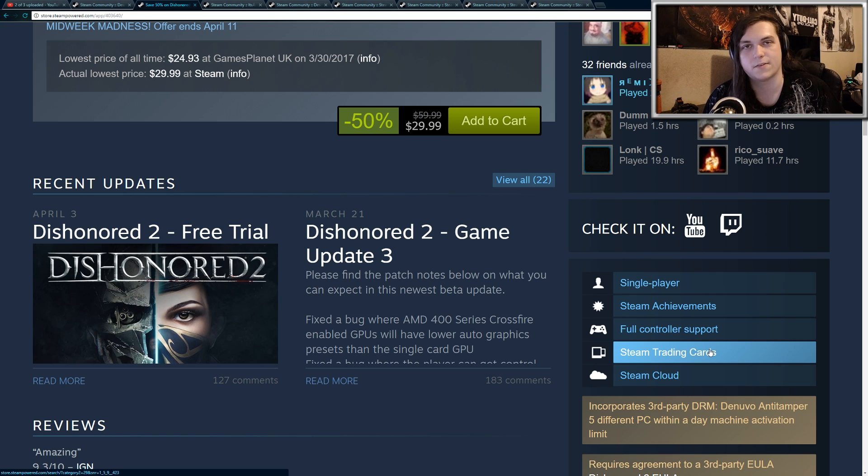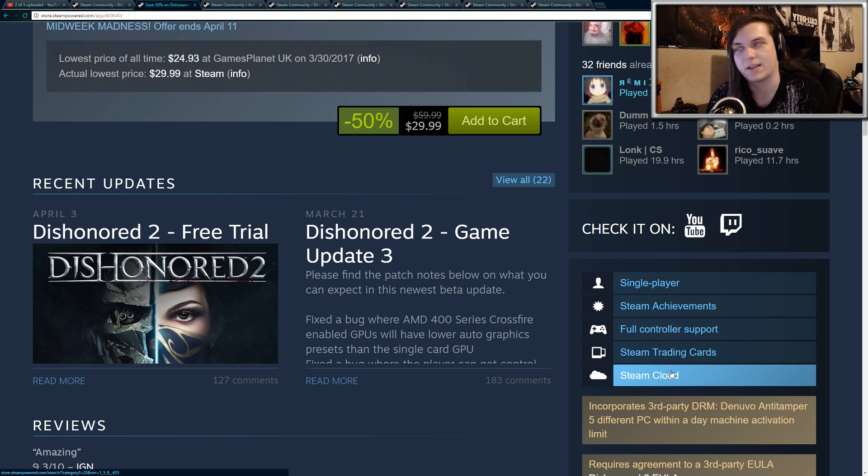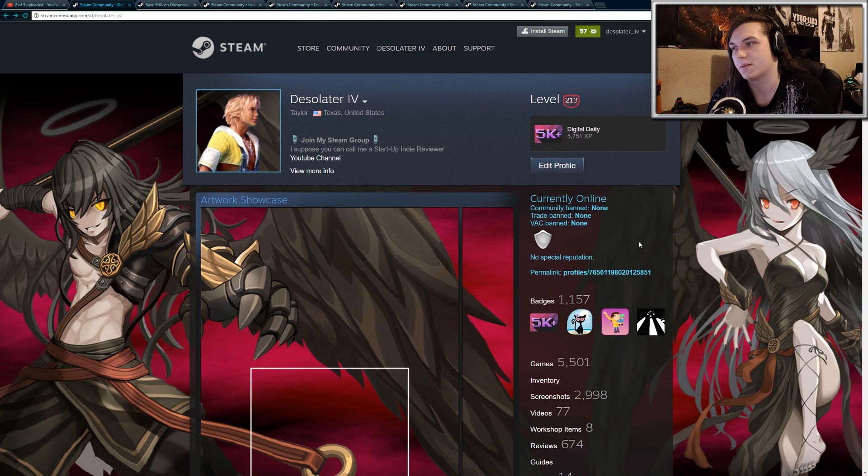Unfortunately, you won't get enough to craft a full badge. It typically only gives you around half the set. Most games have a set of five to six trading cards, and if you own and play the game you'll receive about three trading cards. So you'll never receive the full set by simply playing — only about half. You can see what games you are eligible to get card drops for by going to your badge page.